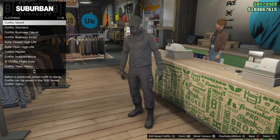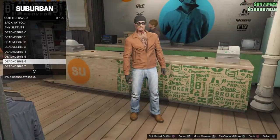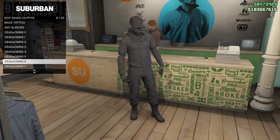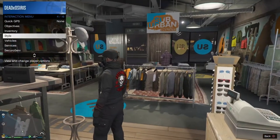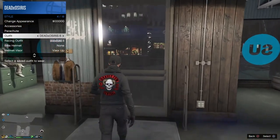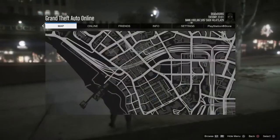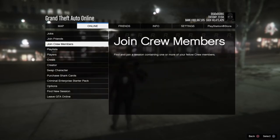I'm going to go to outfits and save over slot 6. Once you save that outfit, go back to the outfit and just spam it a few times. Also make sure you're outside, because this glitch works better when you're outside and not in your apartment.